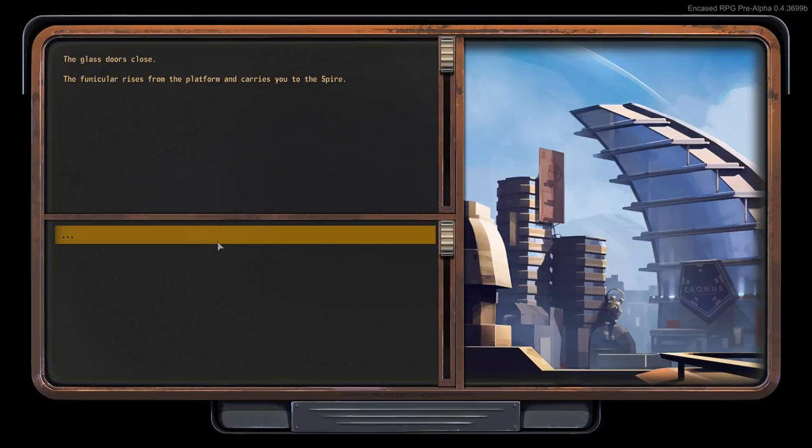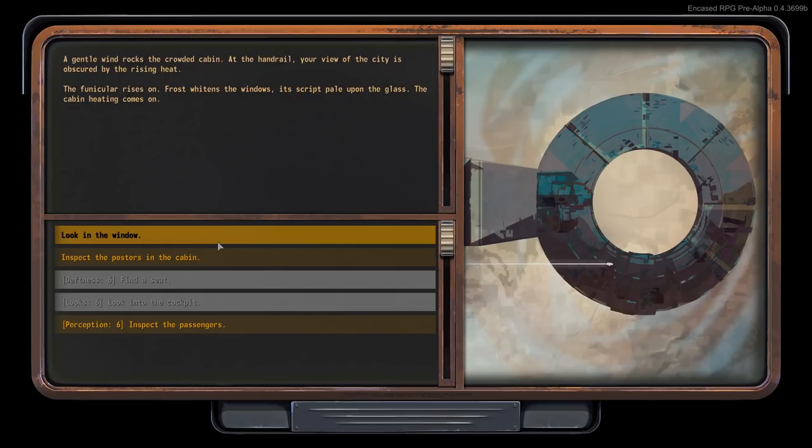The glass door is closed. The funicular rises from the platform and carries you to the spire. A gentle wind rocks the crowded cabin. At the handrail, your view of the city is obscured by rising heat. The funicular rises on. Frost whitens the windows. The cabin heating comes on.